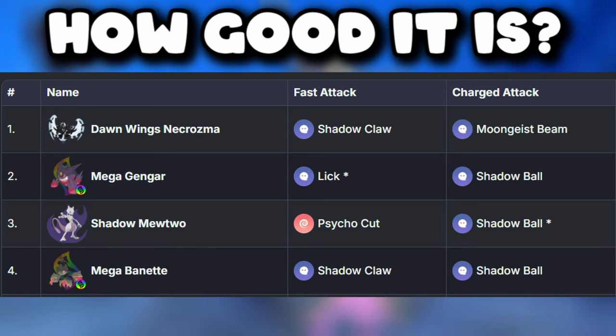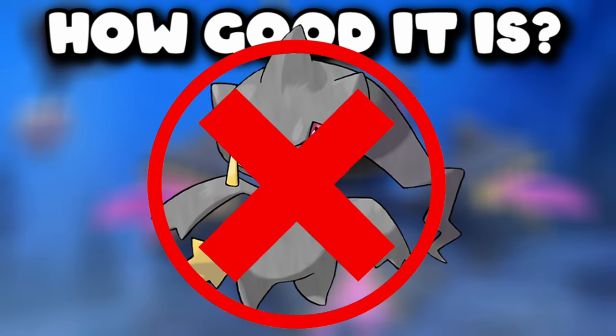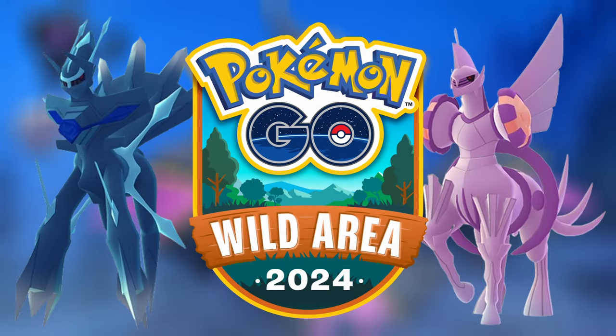Mega Gengar is ranked 4th as a Ghost-type attacker, but overall it ranks at 129, which is not that great. Gengar has no real use in PvP, so I recommend you not waste any raid passes on this one.